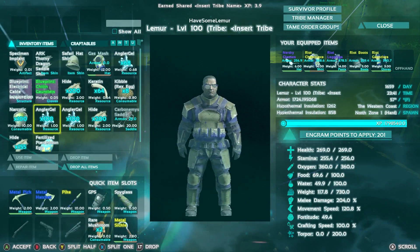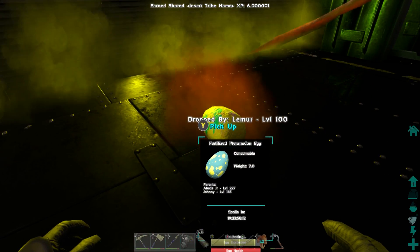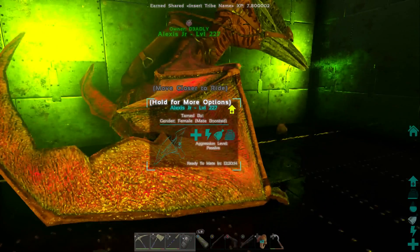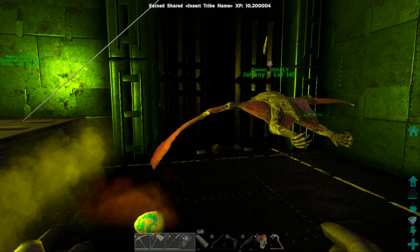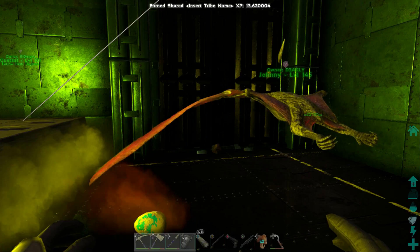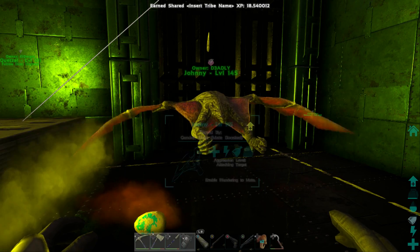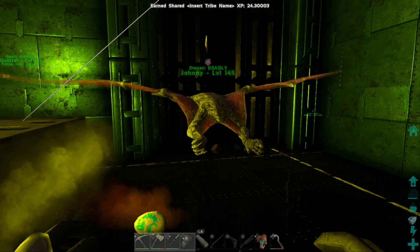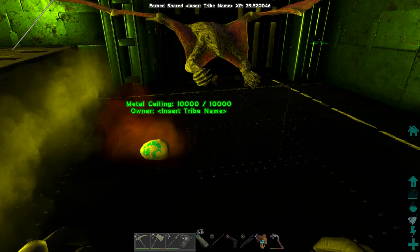That's the basics: get two dinosaurs together, mate them, and have your egg farm ready. If you don't have an egg farm ready, there's a chance you won't have the kibble you need. If you miss the imprint, you miss the stat boost. My advice: build your base first, get base dinos, then get your egg farm up immediately. Once the egg farm is running, start taming Rexes and breeding them — you'll have kibble ready without worrying.